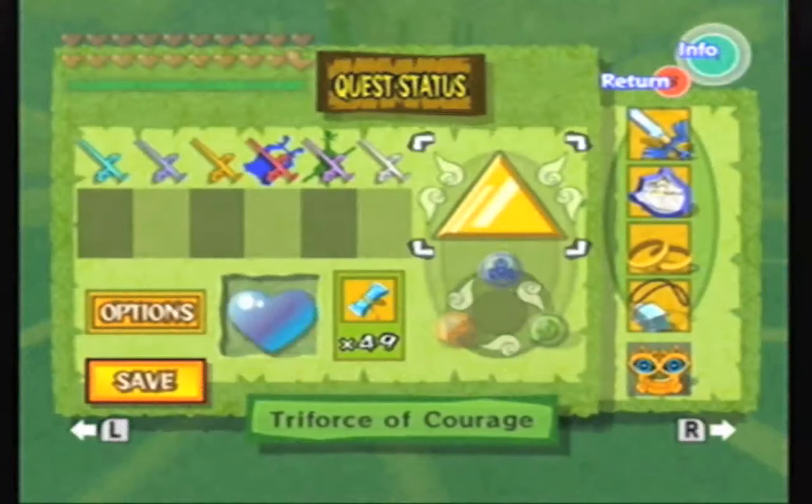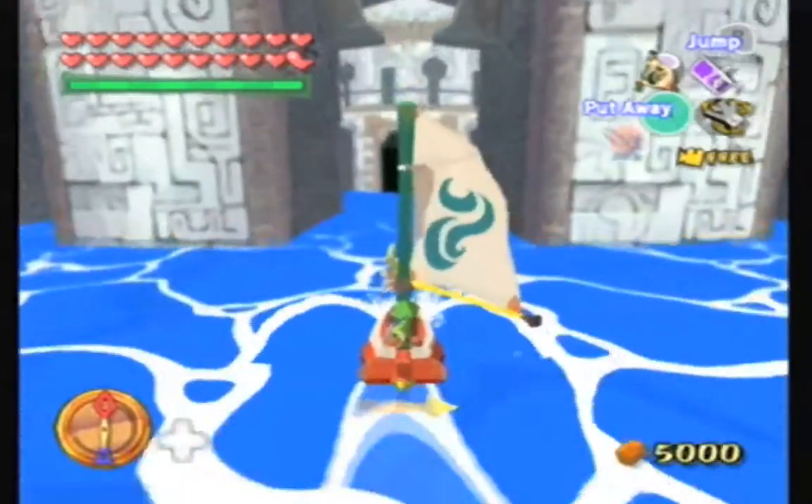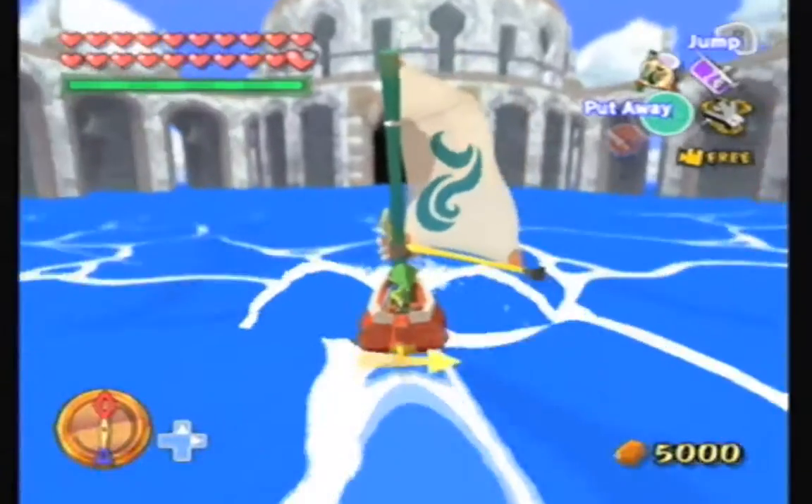As you can see by our start screen, we have our full Triforce piece. All of our shards have been collected and now we have the whole triangle there. I'm circling it. You can always check your progress on the start screen, although it's kind of hard to miss when you finish it.